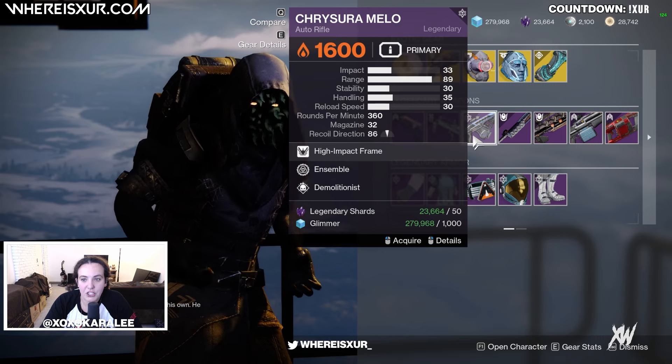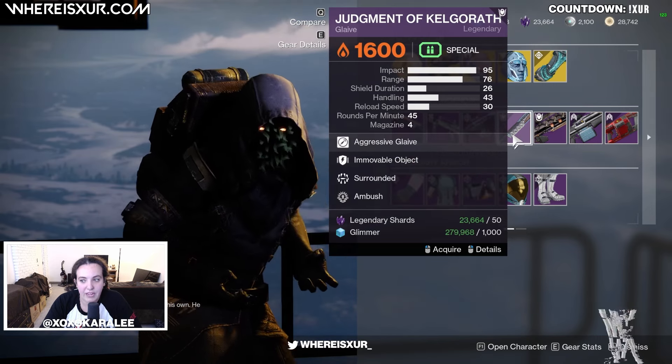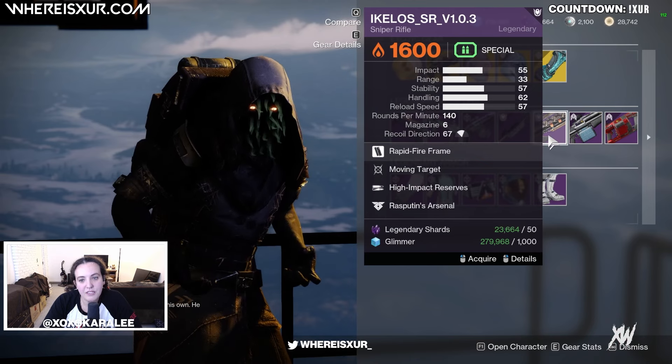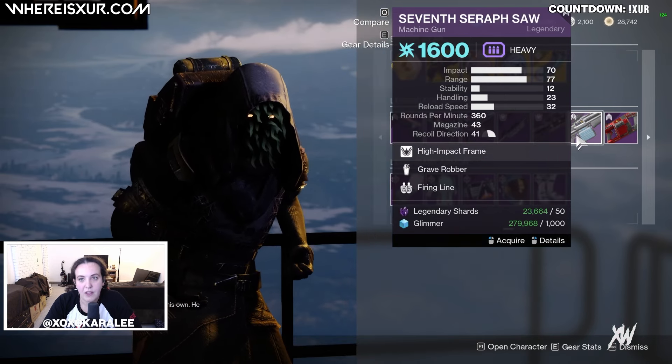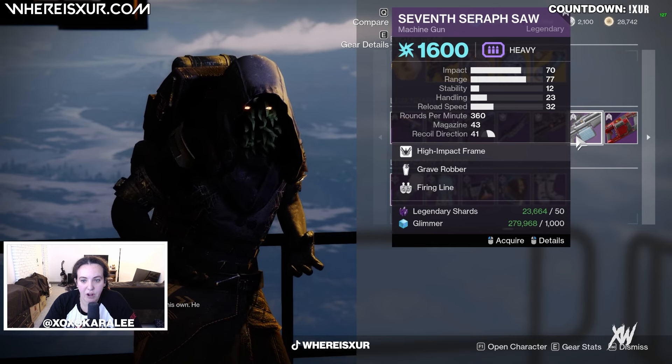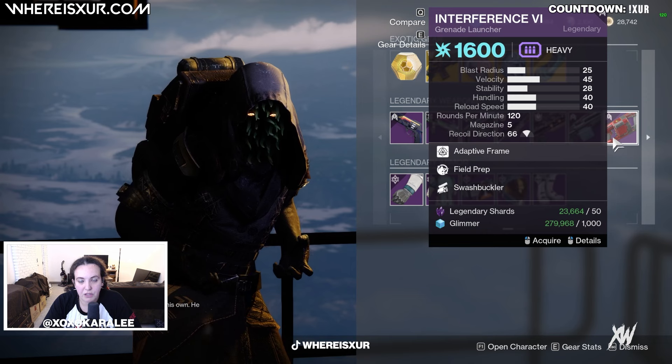Chrysara Mello with Ensemble and Demolitionist. Judgment of Kelgarath with Immovable Object, Surrounded, and Ambush. Ikelo Sniper Rifle with Moving Target, High Impact Reserves, and Rasputin's Arsenal. Seventh Seraph Saw with Grave Robber and Firing Line. And Interference 6 with Field Prep and Swashbuckler.